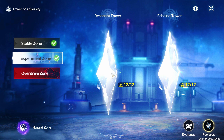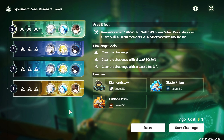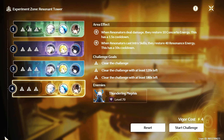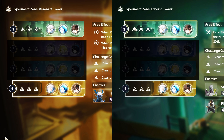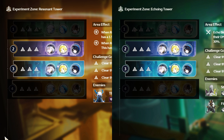Here comes the Experiment Zone — it has 2 towers: Resonant and Echoing Tower. This means you have to use 2 teams here. But you don't have to build 2 fully built teams, because the mechanics revolves around Vigor and how you can use it strategically. You can use your weaker team on the easier floors. For example, my Sanhua team is weaker than my Jinxi team, so I can use Jinxi on both last floors, costing 4 Vigor each, while Sanhua's team doesn't have to deal with the final floors.